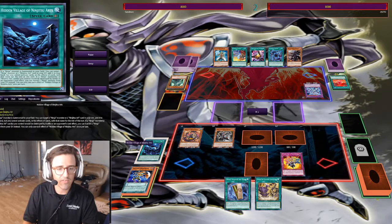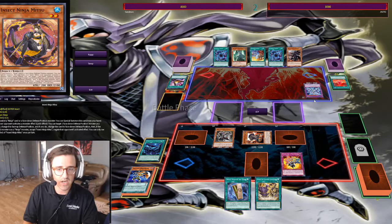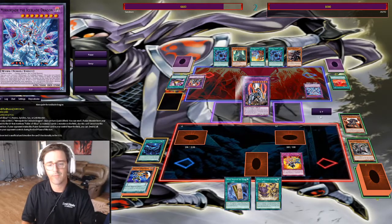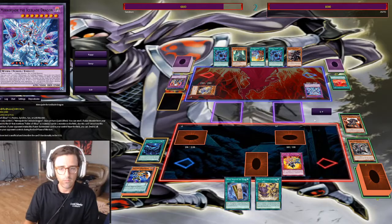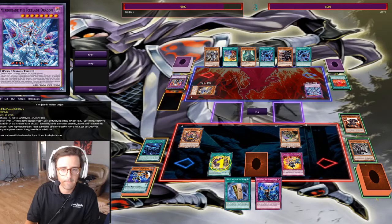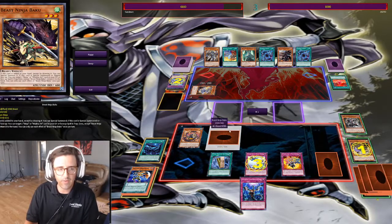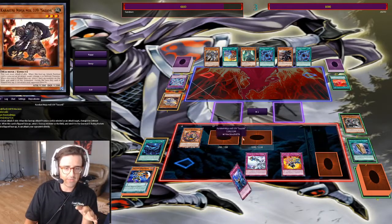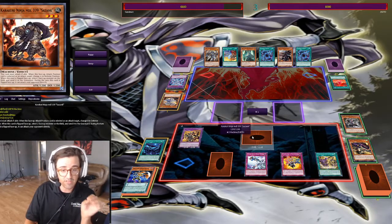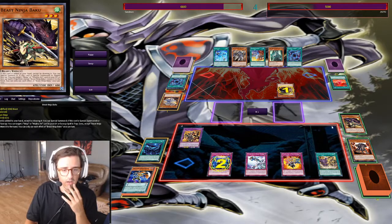We do have our Field Spell in play, which is amazing against Mirror Jade, because obviously the Village can protect every ninja on the board from Mirror Jade's effect. I kind of do mess up here though, because I forgot that the Village doesn't protect face-down defense position monsters. So in the end, Mirror Jade killed Sazank again — but that's okay, not a big deal.